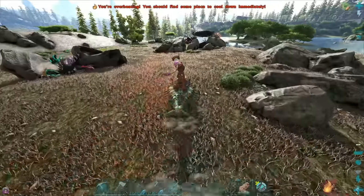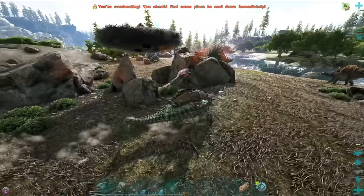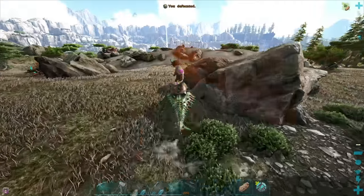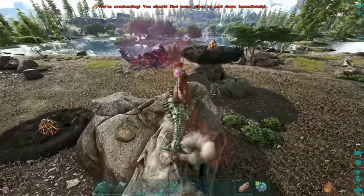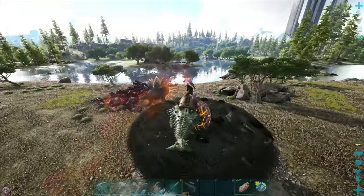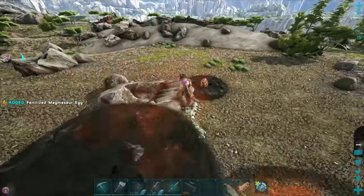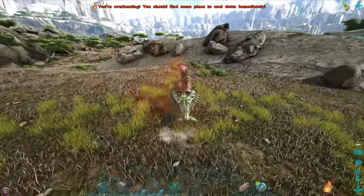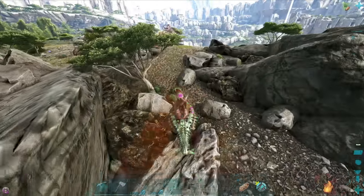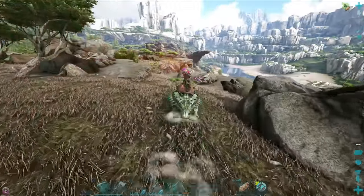That is a floating nest. I kind of want that egg because that's going to be a very amazing egg if it's floating. Can I get up here? Jump! Oh I can! What level is it? A 974! Okay, I'm stealing an egg. Let's avoid my base so they don't jump on my base. A 974 egg from a floating nest - that best be OP.